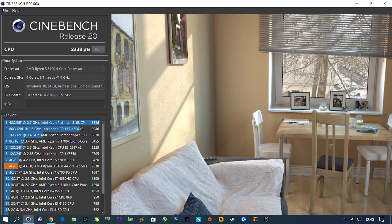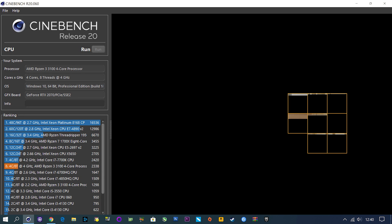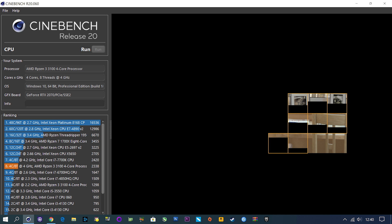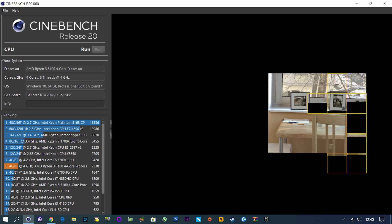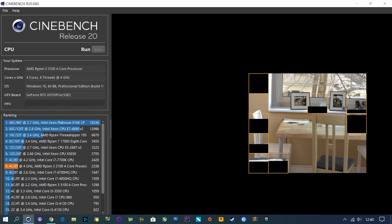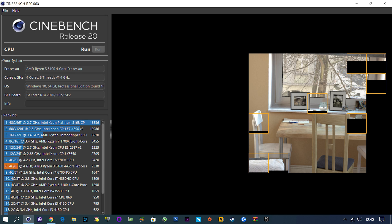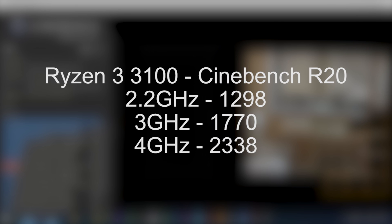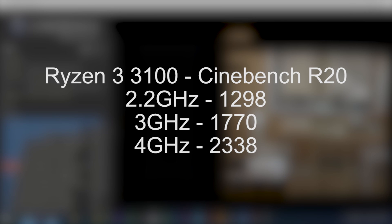I then ran the Cinebench R20 multi-threaded test at each clock speed. At 2.2GHz, the Cinebench R20 scored 1298, which was 250 points ahead of an older i5-3550. I've included some other CPU results as well just to put these results into perspective. At 3GHz, the CPU scored 1770 points, which was 230 points behind a Ryzen 5 3400G.